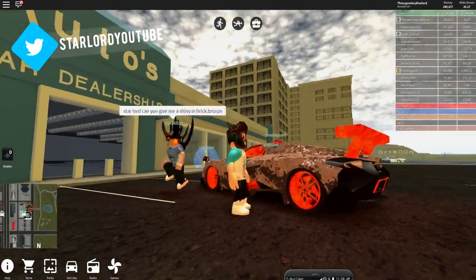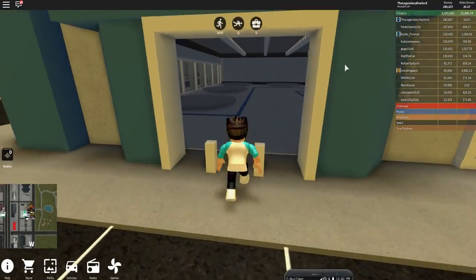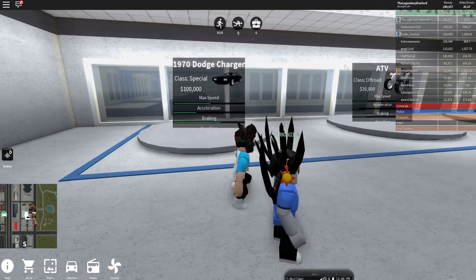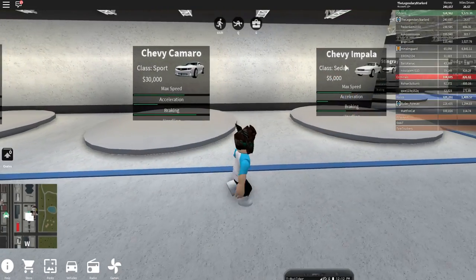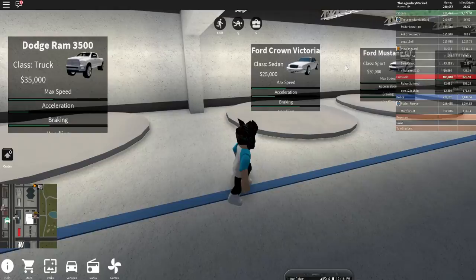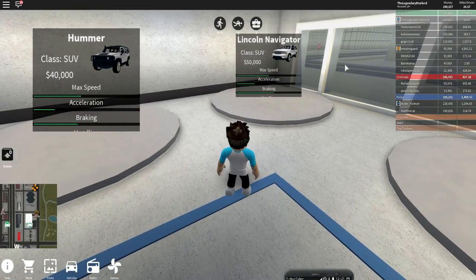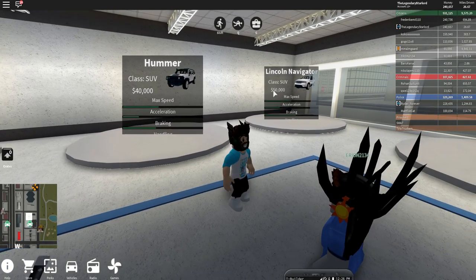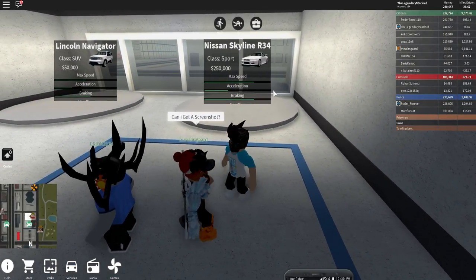Oh my god, this dude's car looks amazing — I love what he's done with it, that's super shiny and I love the orange. So, going inside the car shop to give you an idea of what cars you can get — altogether these codes get you just over two hundred thousand dollars. You can definitely buy the Judge Charger, the ATV, the Cayman GT4, the Chevy Impala, the Corvette Stingray, the Dodge Ram, the Ford Crown Victoria, the Ford Mustang GT, the Hummer which is 40k, the Lincoln Navigator which is 50k, and the Nissan Skyline.